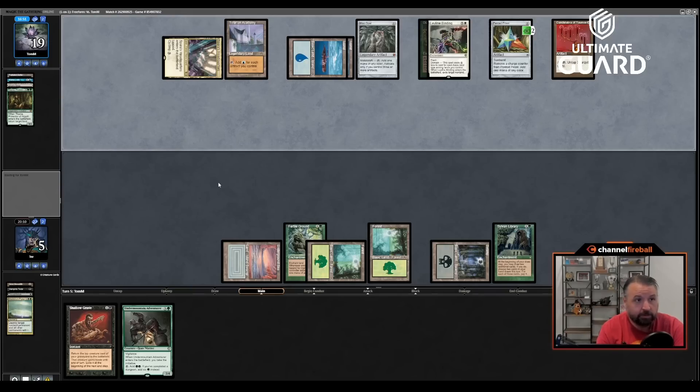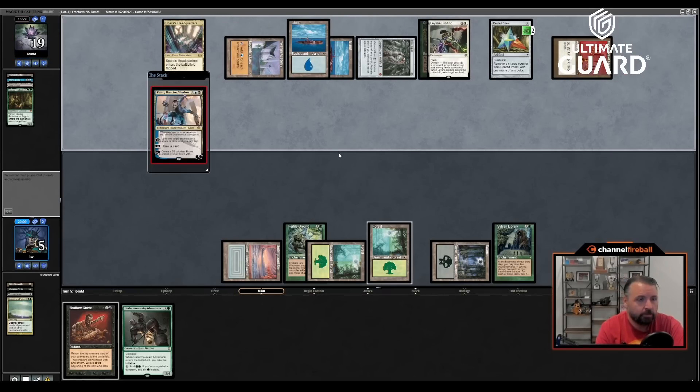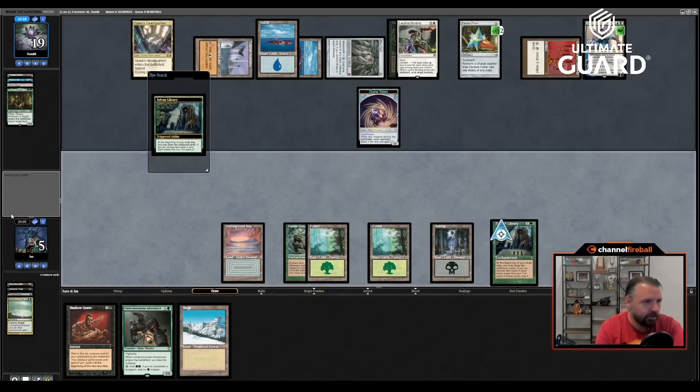Next turn I'm going to play Undermount Adventure and go from there. What does Kaito make? Probably just drawing a card is my guess. I really don't want him to make a creature because then he takes back the initiative. He's at five, so making a creature kind of makes sense. Liliana of the Veil — if I play Undermount Adventure next turn, he goes plus-one Kaito, attacks, and takes the initiative. So I think I'm just going to put these on top and cast Liliana. I've been one mana short this whole time.